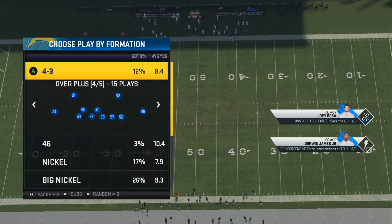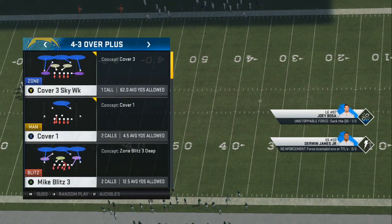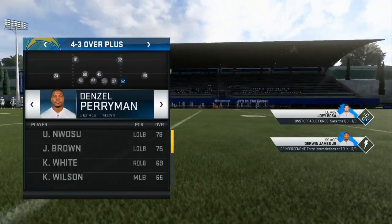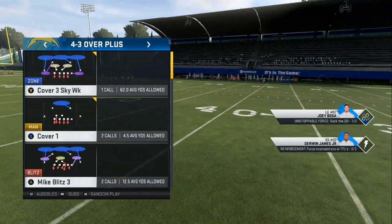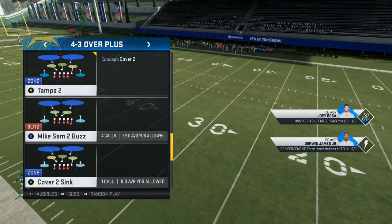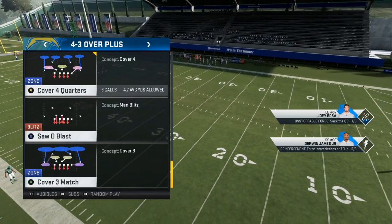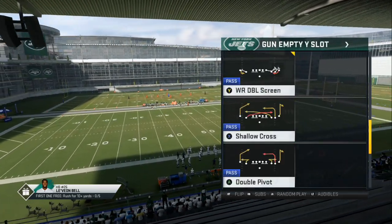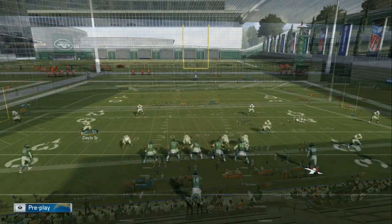I am in the Chargers defensive playbook. They have the nickel normal, the dime two-three-six, all the good things that you need. Have somebody pretty fast if possible, and the play I like to come out in is the Cover Four Quarters. You can also set this play up against a lot of different packages, so just mix it in every once in a while.